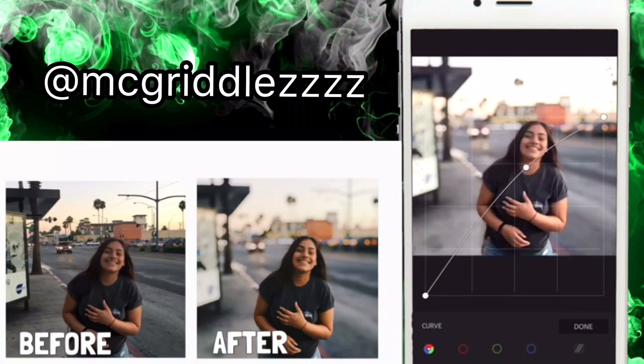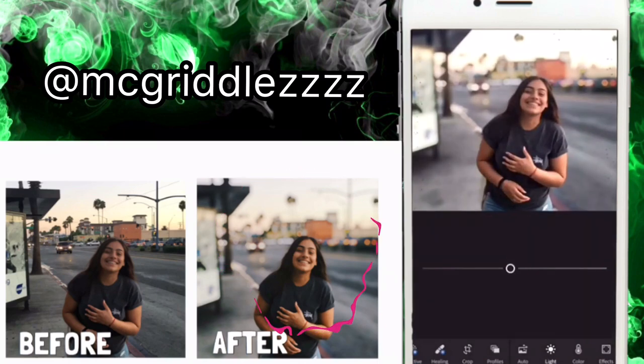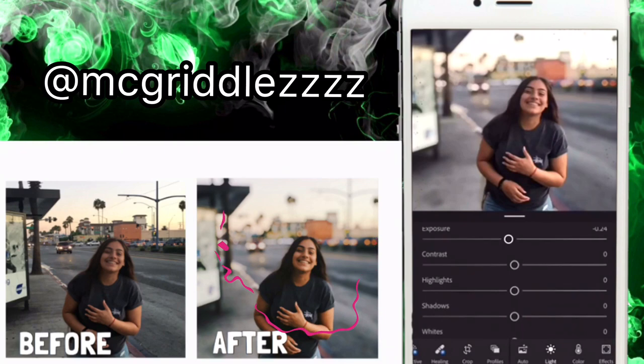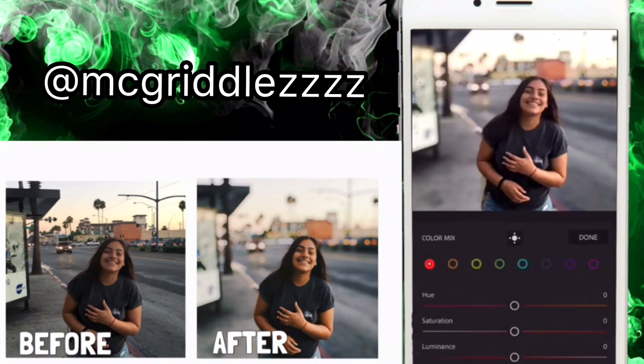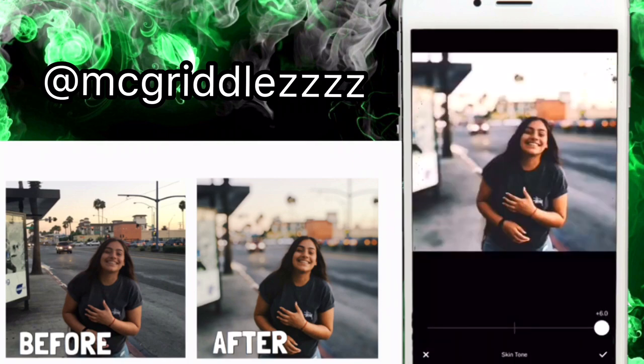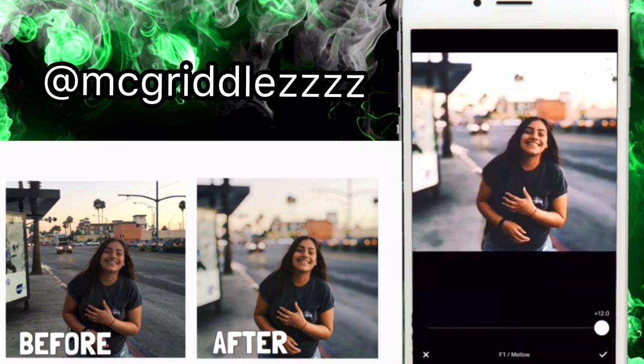For this picture I did use Airbrush — I first blurred the background — and I used VSCO filter F1. In Lightroom I made it look warmer. Also, for all the pictures I did use VSCO to edit things like skin tone, exposure, highlights, and saturation. This picture has a more grunge feel. I hope you guys enjoyed this video — I know it's probably not the best video out there.